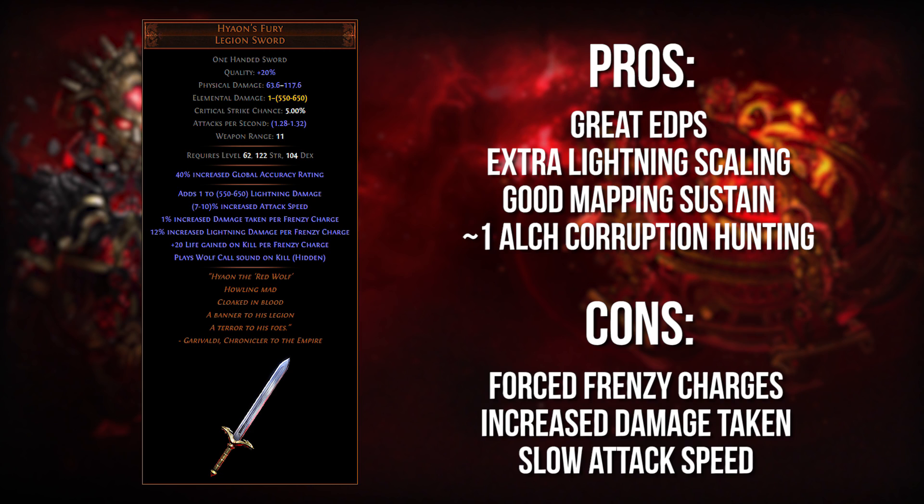The last item I have for you today is Hyeon's Fury, and this sword has a lot of cool stuff going on. First of all, from a pure stats perspective, it is literally the second highest DPS unique one-handed sword in the game — the only item that beats it is Rebuke of the Vaal, which is very awkward to scale with chaos damage, physical damage, and damage from all kinds of different elements. Hyeon's Fury is much easier to scale with its pure lightning flavor. It also gets a nice increased lightning damage roll if you invest in frenzies. You do need to invest in frenzies and potentially dual wield these if you really want to get the maximum damage. It also gives you a little bit of sustain while mapping — that 20 life gained on kill per frenzy means if you have three frenzies and you're dual wielding, suddenly you're getting 120 life on kill, and if you kill a whole pack, you're instantly full life without even having to think about your flasks.